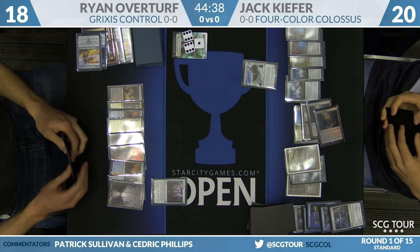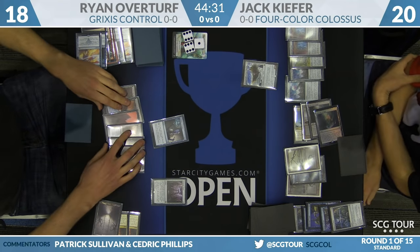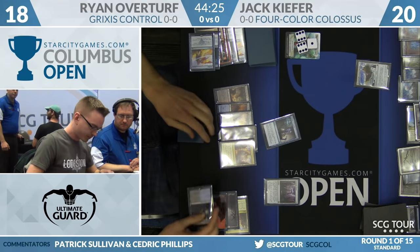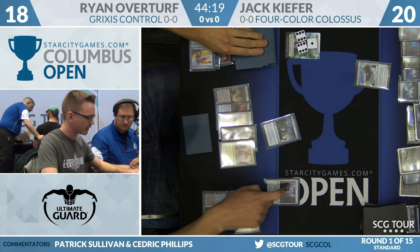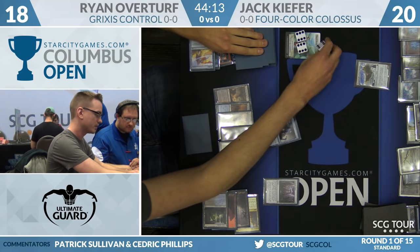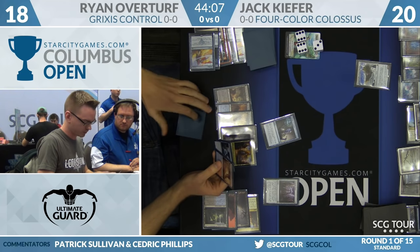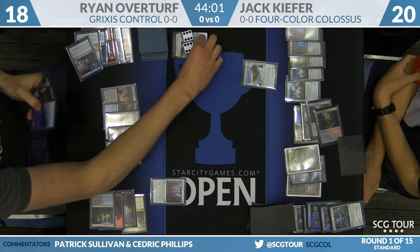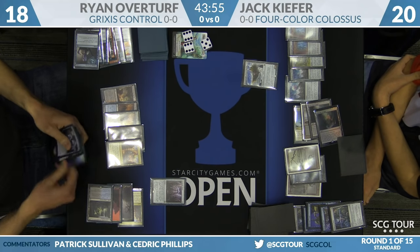Overturf untaps, draws, picks up another Glimmer of Genius, and this one resolves. He uses an Aether Hub, a Mountain, and a Sunken Hollow. The Tower triggers first, then he resolves Scry and Draw 2. He takes the Anticipate, puts the Fumarol on the bottom, and draws an Island. He's up to 17 Energy — that's a couple of launches of the Dynavolt Tower.